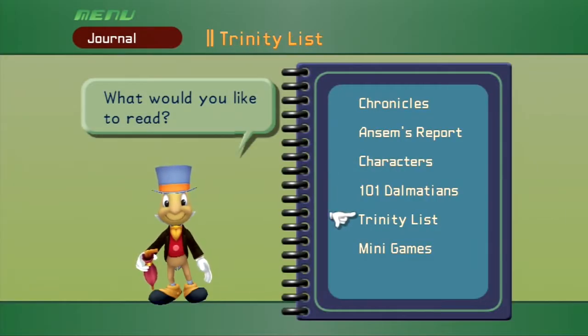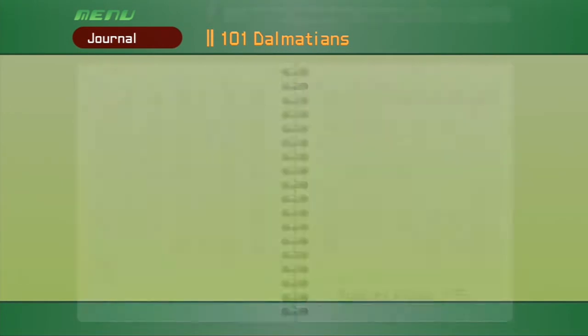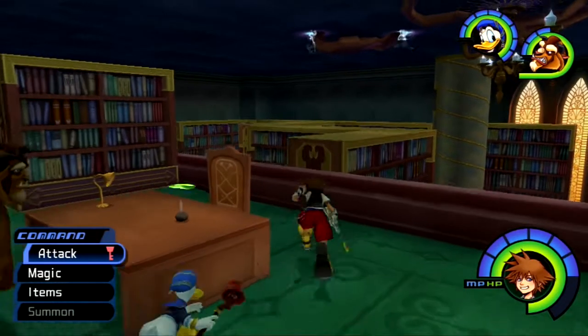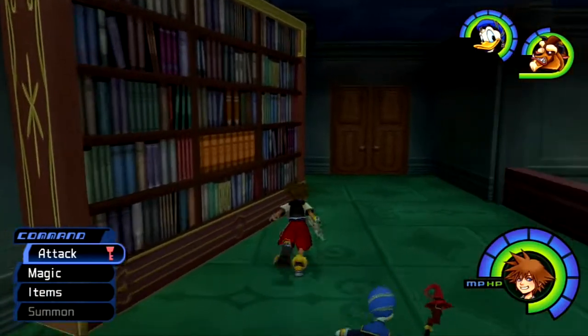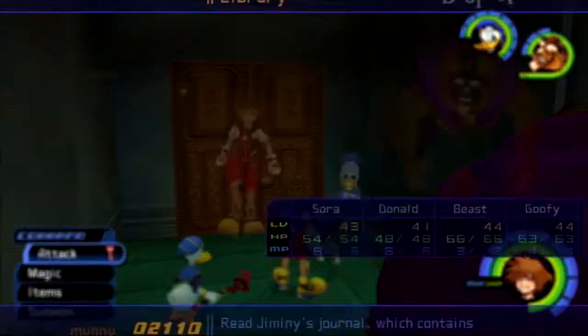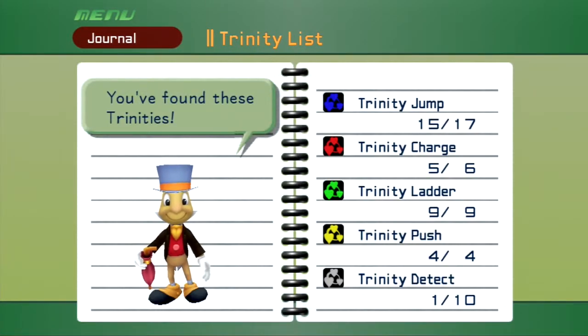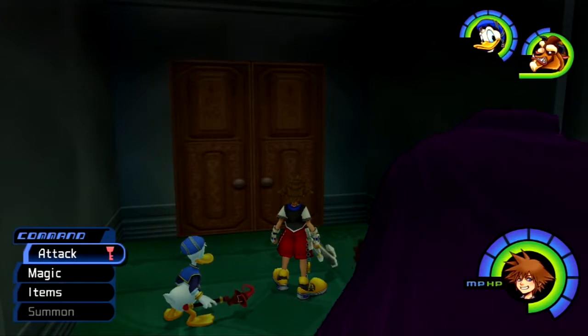I'm wondering how far into Hollow Bastion I should go. I don't think I want to finish Hollow Bastion today. What I want to do is explore until I feel like I come across a point of no return, because I feel like that may be coming up. I'm pretty interested in exploring the other worlds again so I can get the White Trinity moves done and also maybe try to get the other Dalmatians and other Heartless I can come across.